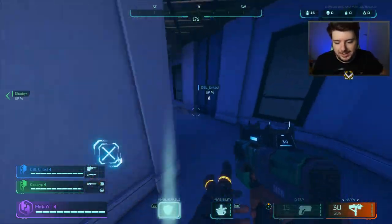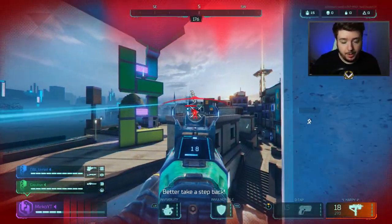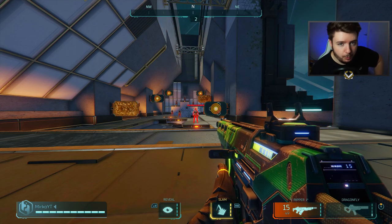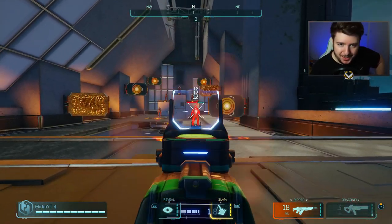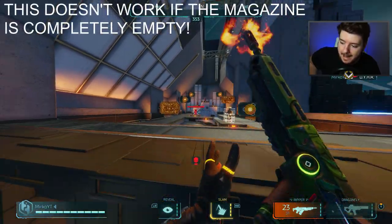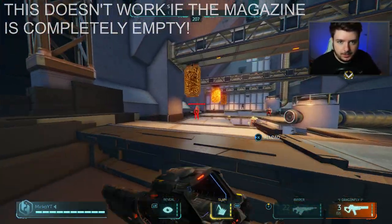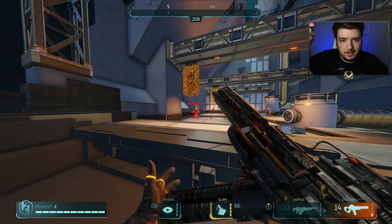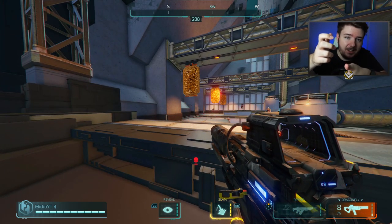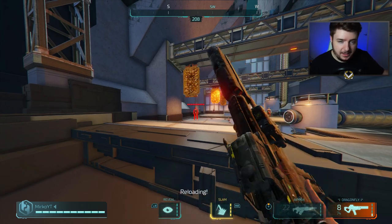The next secret tip is completely game-changing: you can start firing your weapon before it's completely reloaded. You can fire your weapon before the reload animation is finished on some weapons. The weapons compatible with this are the Harpy, Ripper, Dragonfly, Mammoth, and the Riot One. Towards the end of the reload animation you can fire the weapon to completely cancel the reload — just as the character is about to put the magazine in, the gun is already reloaded, so press fire to cancel the animation.